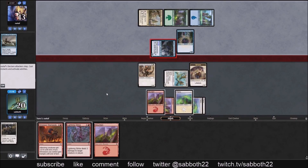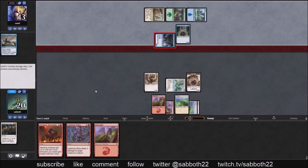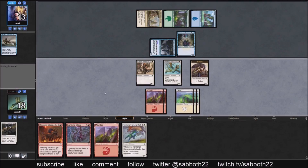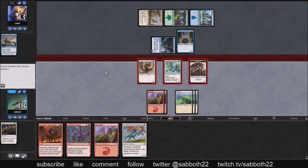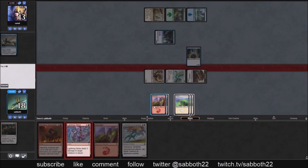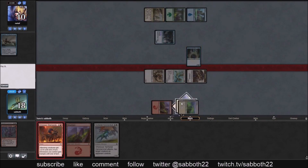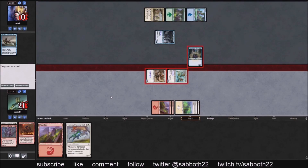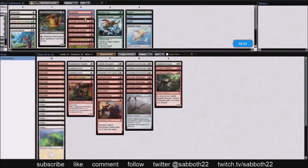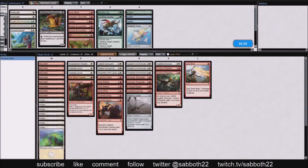They're getting aggressive — they're the Merfolk deck, they need to start hitting us, putting us to 18. I kind of want them to block the Vampire, and if they do, they're dead. They might realize we have a Sure Strike and can't possibly pump the Vampire enough to kill their 2/5. But it turns out the rest of the damage with the Stampede and Lightning Strike was enough to finish them off. It just shows you the speed and power of this deck.